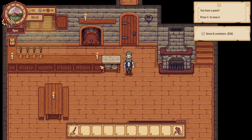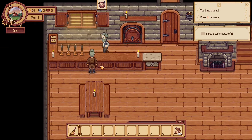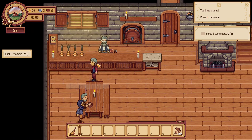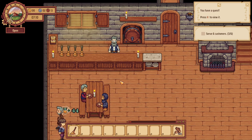We're just waiting for some customers now. Here's the first one. Serve you some gruel — there we go. We've got 71 copper coins, and 100 of those equates to one silver, and 100 of those is one gold. That gives us a little reputation. We've also got a mop, which we are going to need because customers are mucky people.